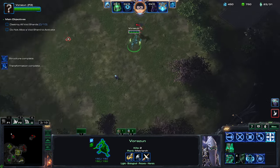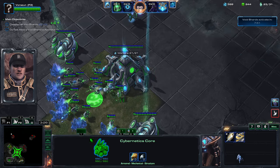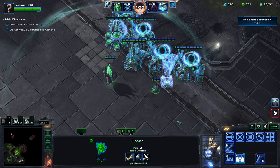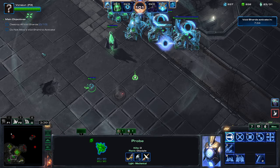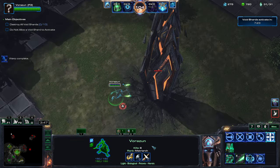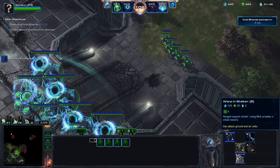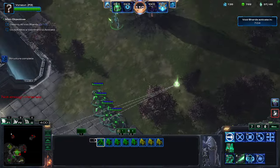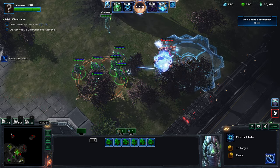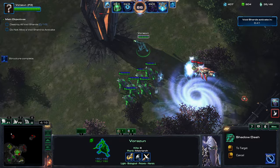Let's get Dark Shrine. I'll need some stock arenas to deal with this because I'm P3. I think I'm also going to use Time Stop, or just Black Hole. Should I go mass Stalkers here? I think not. I don't have any Stalker abilities. I can actually Prison one of these.